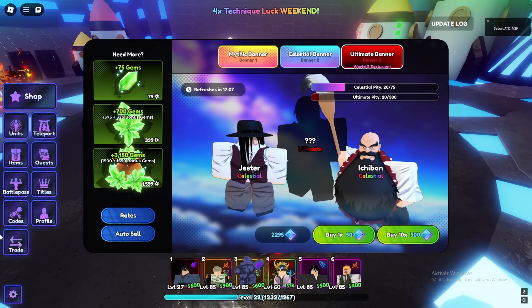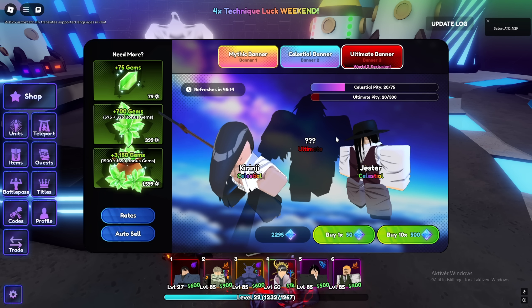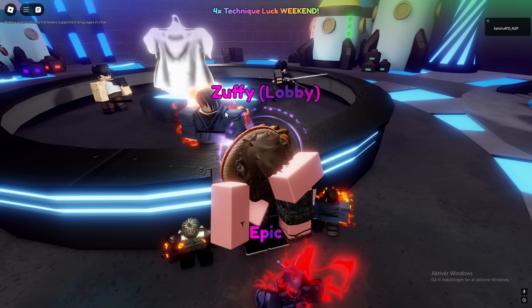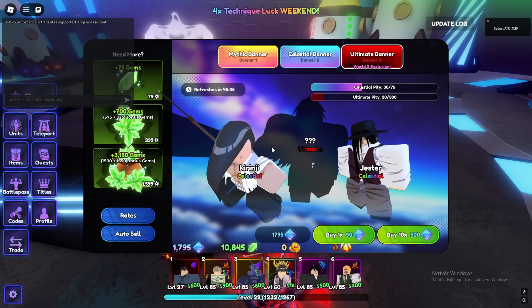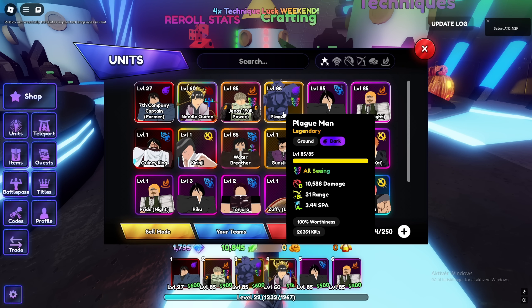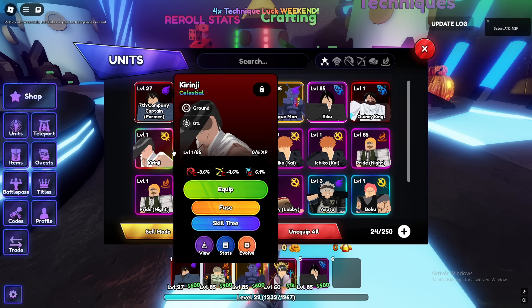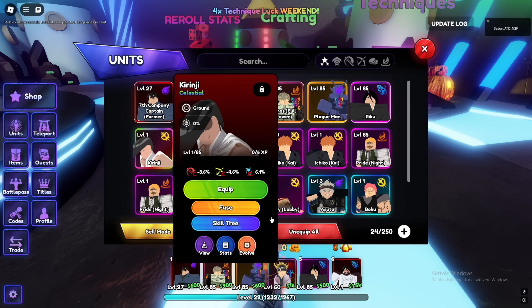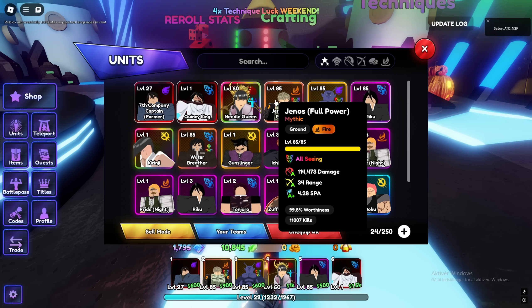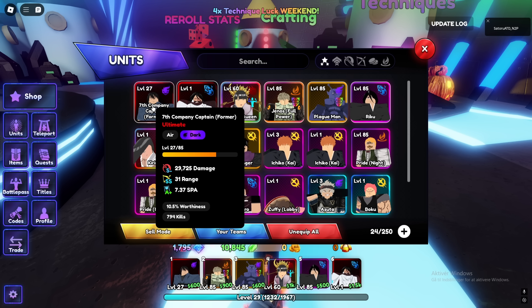I think there's the banner I'm gonna spend some jewels on. These celestial units aren't too crazy, but we do have Yuha on banner. I've done about two or three 10-summons and I've gotten two ultimates — that is actually insane! I was not expecting that. Who am I supposed to switch out? I guess Eskenoy — he's such a bad farm, he's really just useless.